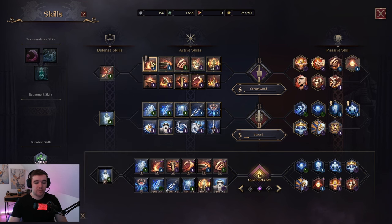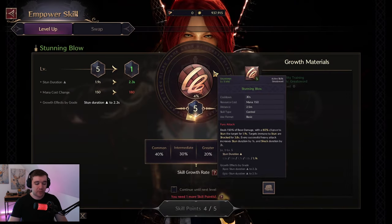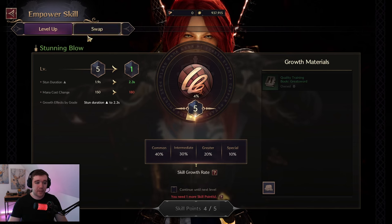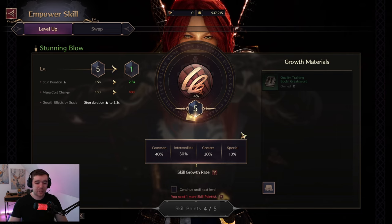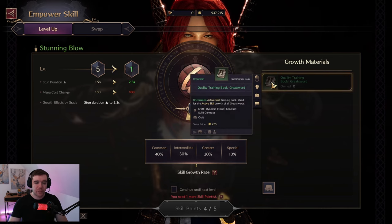To upgrade, hover over your spell and you'll see a little arrow — click on it, or you can also right-click. You will see an upgrade screen that looks similar to when you upgrade your items. You can see what you need; for example, to upgrade this one I need a quality training book for great sword. Hovering over it confirms it's an active skill training book used for active skill growth of all great sword weapons.